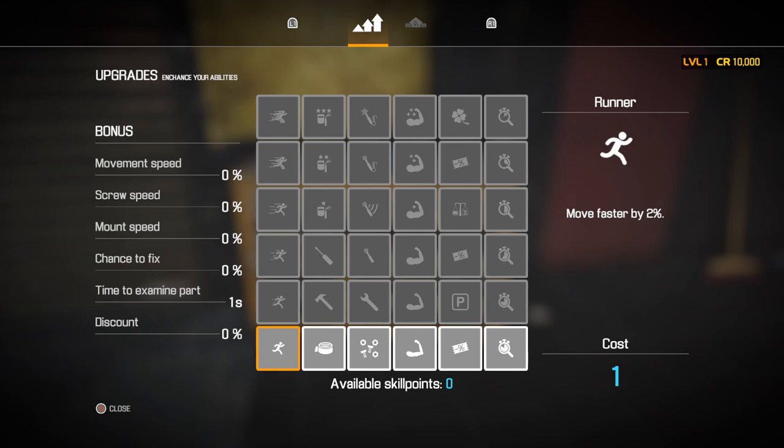Right here is the Toolbox — this is important, this is how you level up your skill levels. At the bottom we have Runner — makes you move faster by 2%. Next is Renovator — ability to fix parts from group one, increased chance of instant repair by 2%. Next is Fast Hands — increased screwing speed by 10%. Strong Arms — increased mounting/unmounting speed by 10%. Regular Customer — 5% discount on parts. And Eagle Eye — cuts time to examine a part by 0.05 seconds.